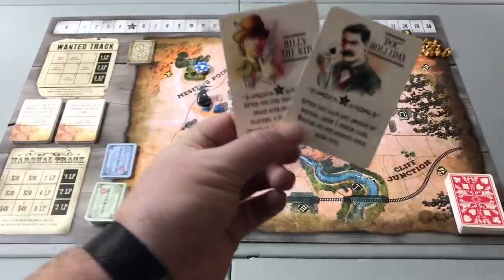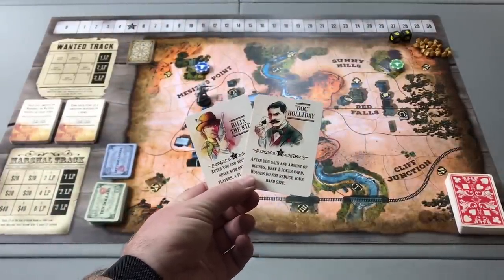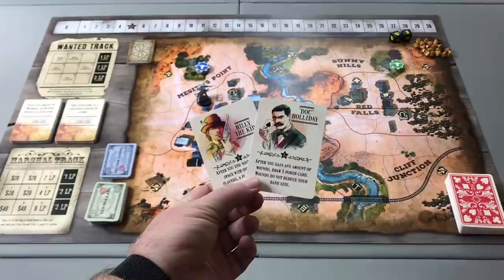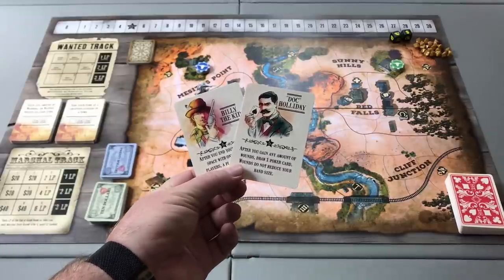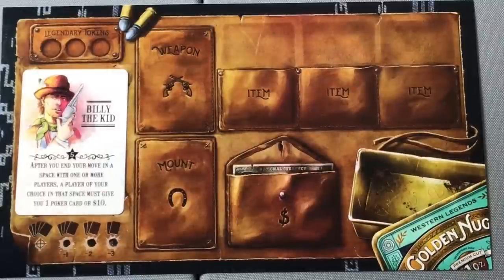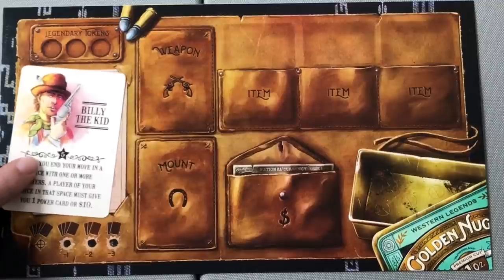Each player will draw two character cards, select one — which will represent the character they will play as through the duration of the game — and discard the other card. In this case, we'll have this player select to be Billy the Kid. After selecting a character, players will place the character card on their mat in the designated character card slot.